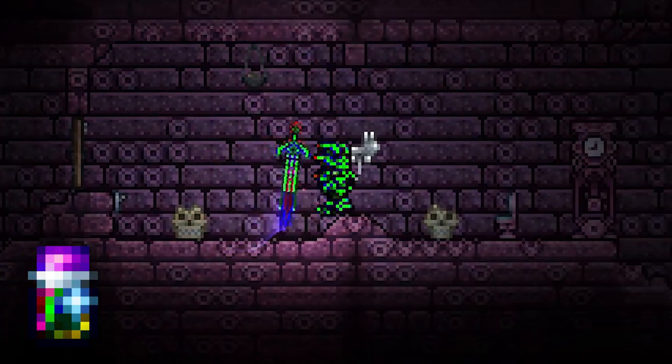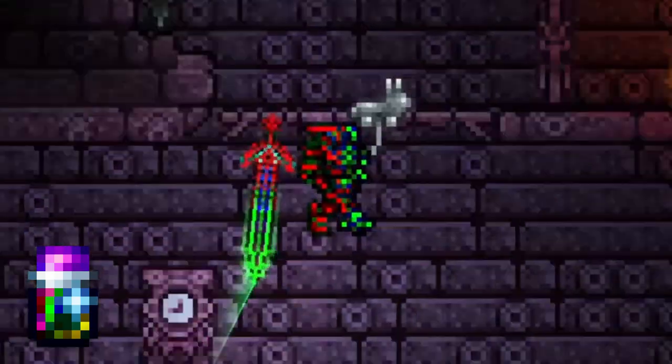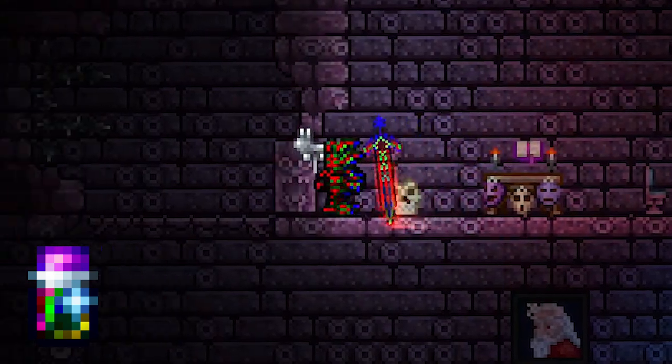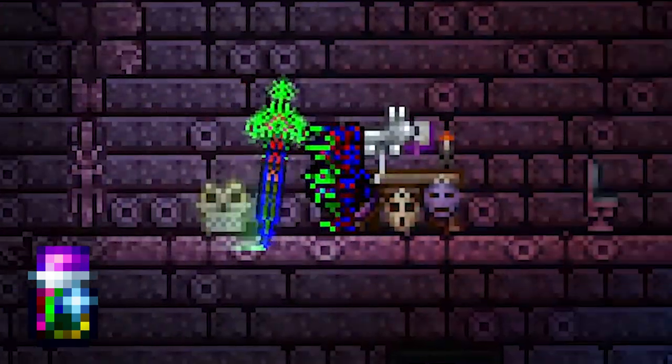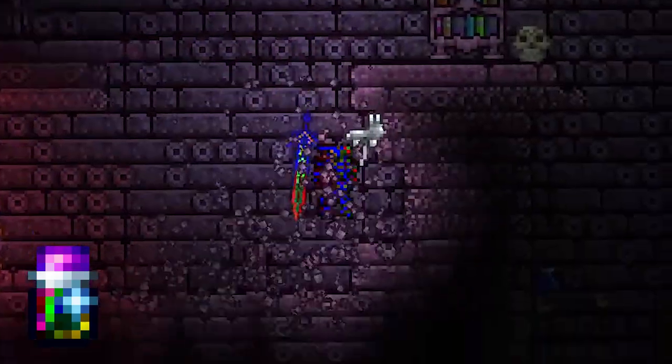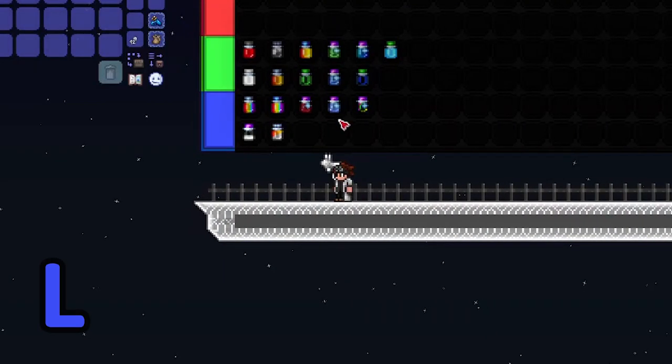So here we have the midnight rainbow dye. This looks super wonky. I don't like how it's kind of dark. It's similar to the rainbow block, but I'm not too much of a fan. Someone out there would probably like the heck out of this. Personally, it's upper L-tier.